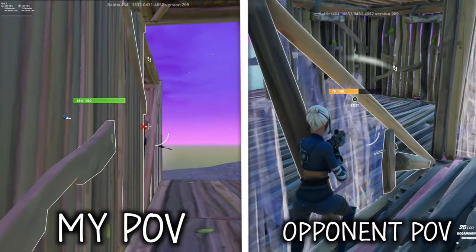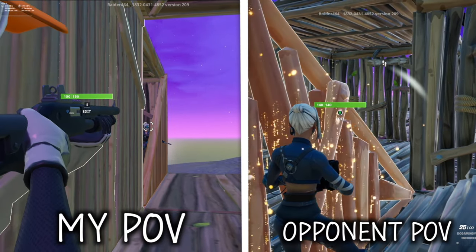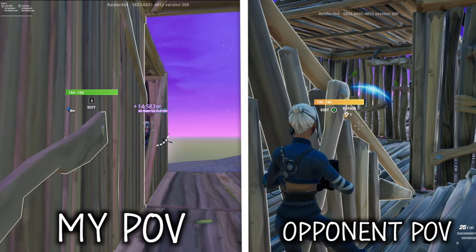For the next edit, you should stay on the left side of your wall and do any edit in front of you. If they are on the back of their wall and you can see them, they cannot see you, which means you can secure the elimination and win the fight easily.